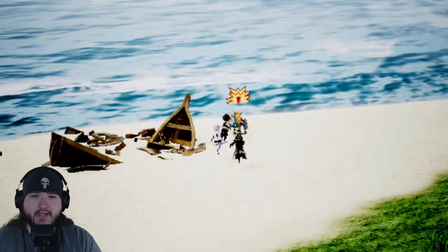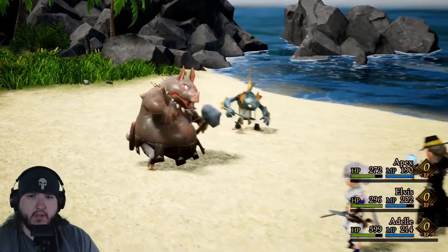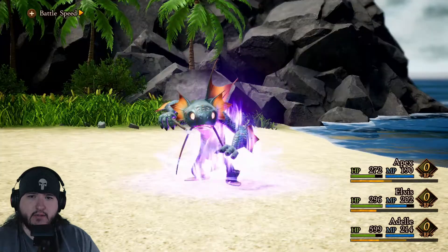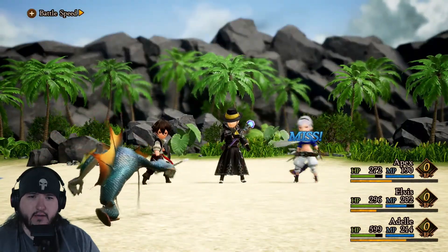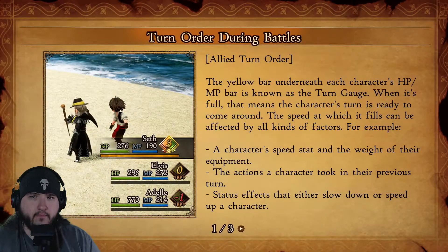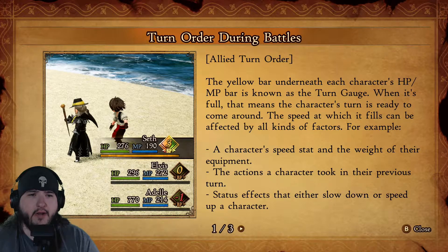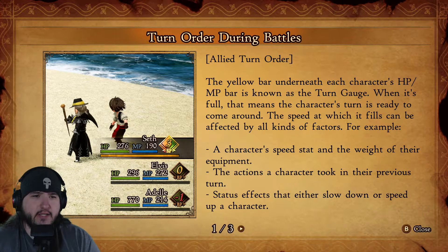I'll try to showcase new enemies as best I can. Oh wait — I changed this. It takes a while to get into a battle. Whoa, it's a bit framey — two new enemies. Turn order during battles: the yellow bar beneath each turn, the character's speed stat and the weight of their equipment determine the order.